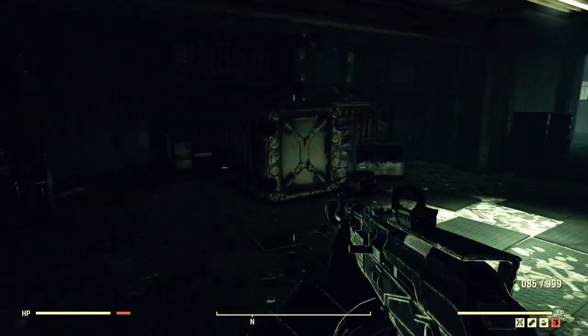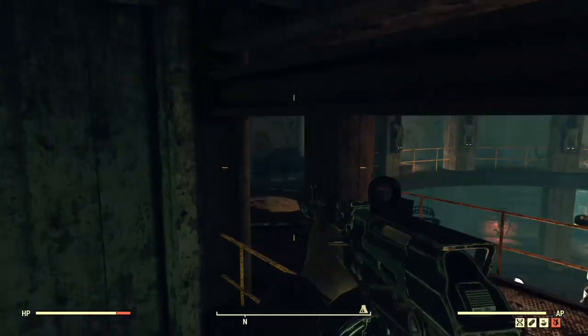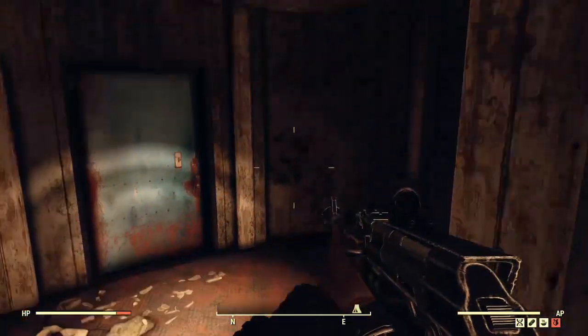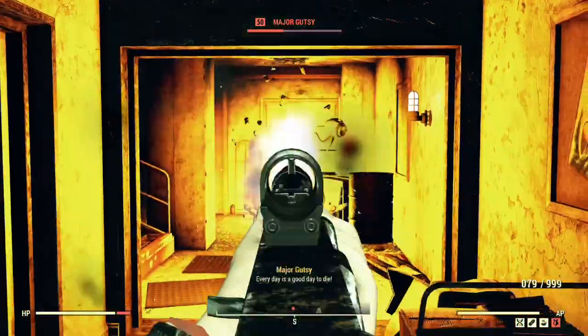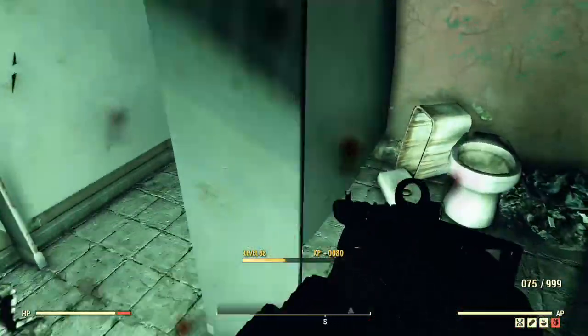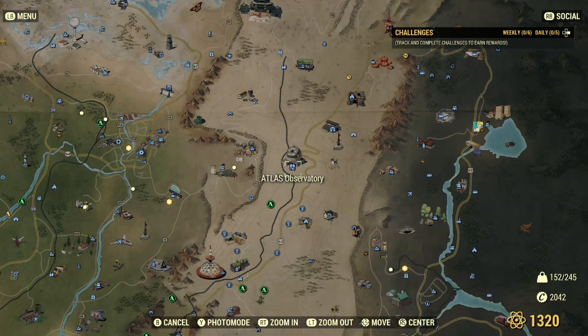This one requires you to go inside Atlas Observatory — go in through the side entrance, jump up to the second floor, walk around, and watch out for the turrets and the Gutsy robots. I'd suggest coming here with a friend because they are powerful — I died here quite a few times. Inside the bathroom beside the toilet you'll find the next cap stash.